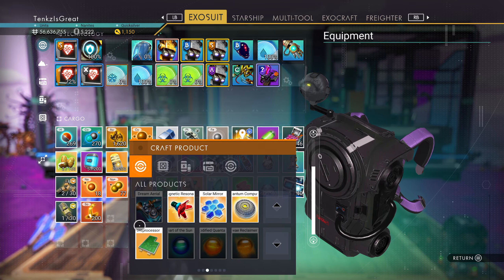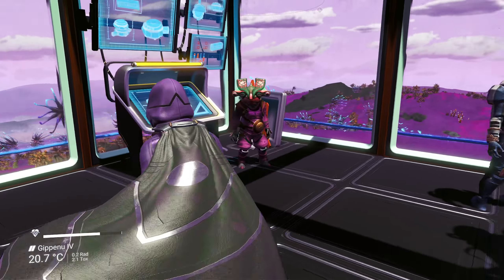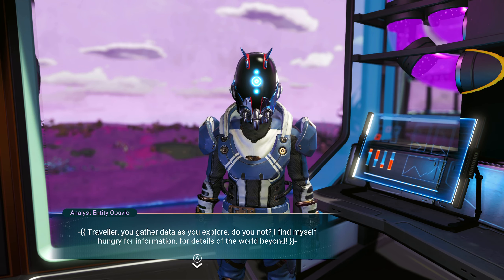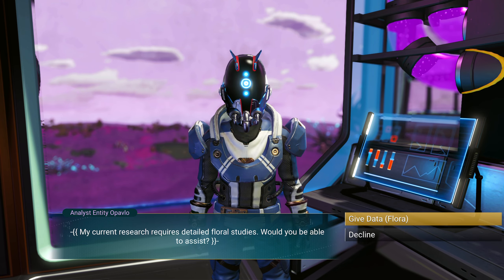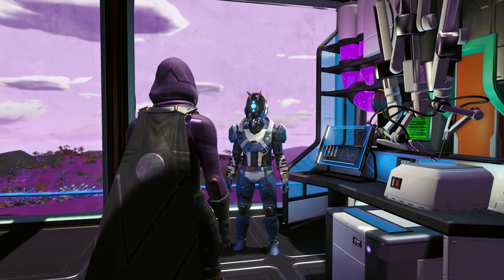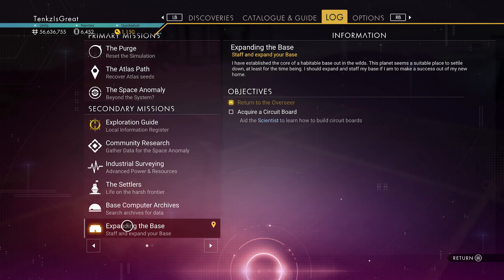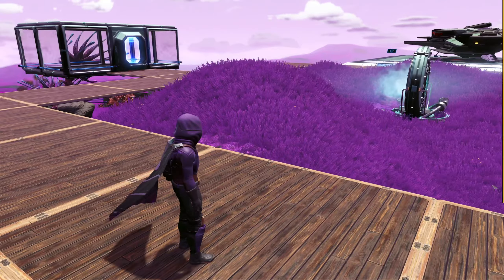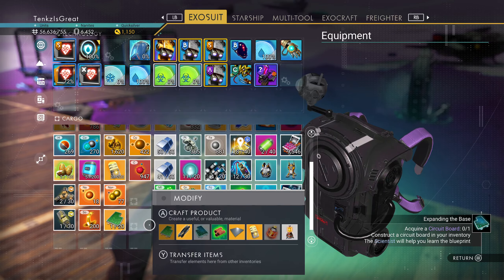Where's our circuit board? I've made one. Did that satisfy the mission? The scientist says: you gather data as you explore, do you not? Oh, he wants my data. Because we already finished with him. This will greatly aid my research. He gave me the nanites. What do I do with that circuit board then? Oh — am I making the wrong thing? That's a microprocessor. A circuit board — oh, I'm a dummy.